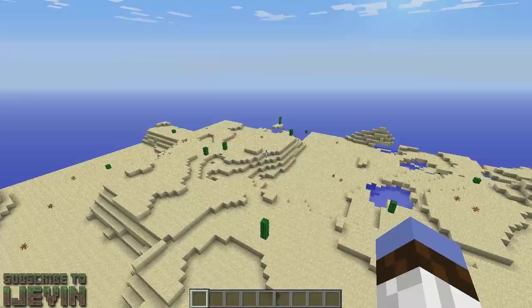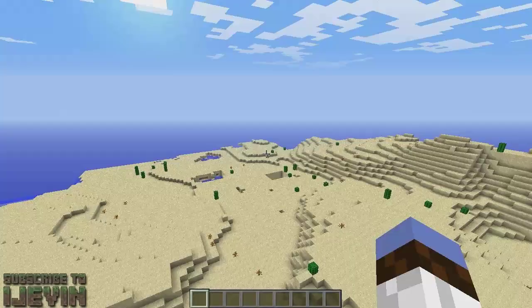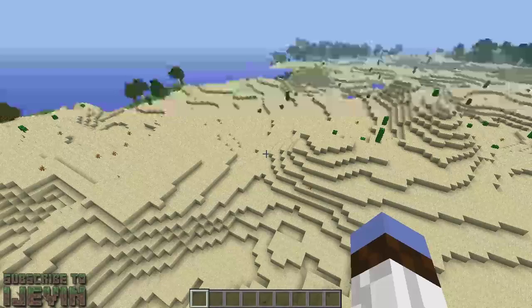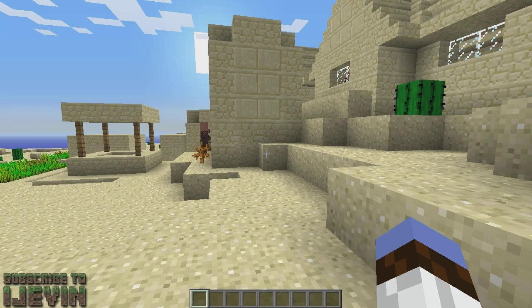We did find a spawner — actually two spawners — but not a village. I'll skip forward until I find one. Now that I'm back, I've actually spawned into a village. The seed for this world — they don't show it anymore, so if you want to know the seed of a world, you type slash seed and there is the seed down below.